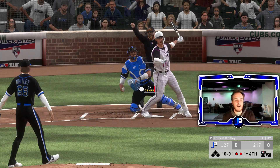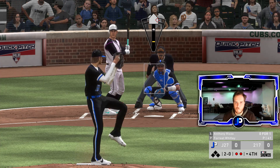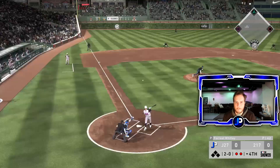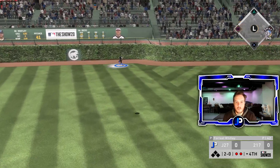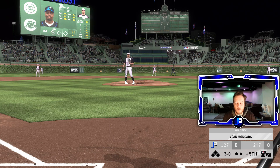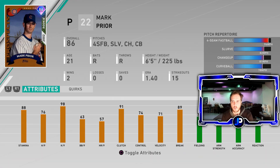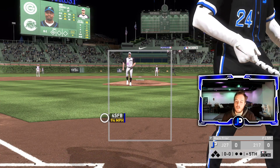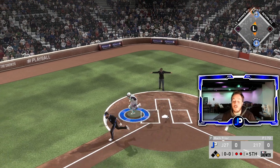Good change up right there — another strikeout for Forrest Whitley. We're gonna get a deep fly out here, so Whitley is cruising through the game. He's getting a little bit wild. Mark Prior is at 74 control — ball four. We got good speed on board with Griffey. Ball four again — two runners on now.